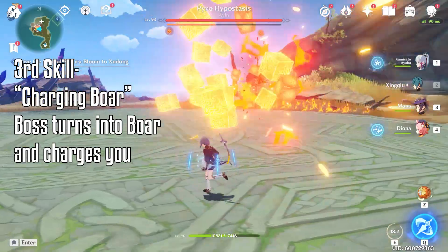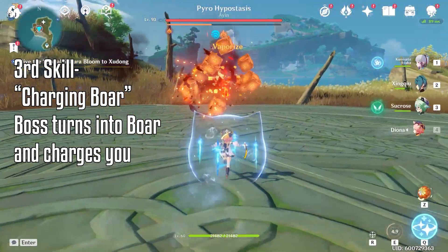The third skill the boss has is the Charging Boar. In this move, you can just sidestep and you can pretty much dodge it.